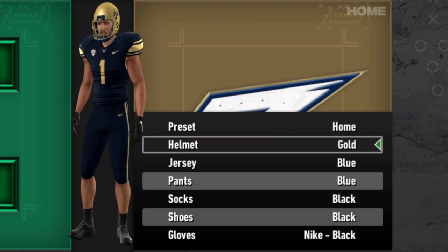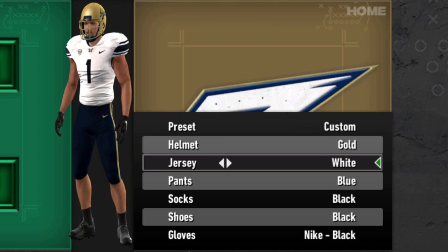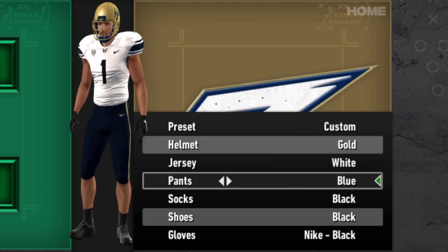Just the base gold helmet, but for the jersey they've got the blue one and the white one, and for the pants they just have the blue and the gold.